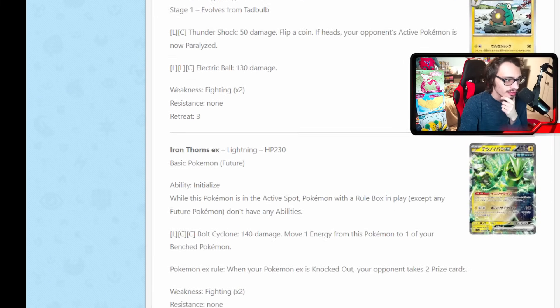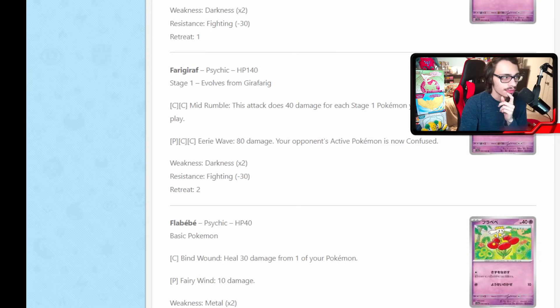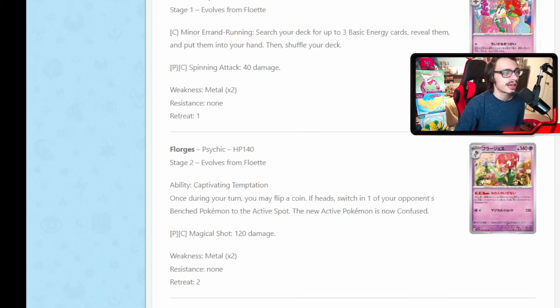More new cards — we've already looked at Iron Thorns, pretty good card. We do have a new Flurgis we haven't looked at yet. It's got the Captivating Temptation ability: once per turn, you can flip a coin; if heads, switch in one of your opponent's benched Pokemon into the active spot, and that new active Pokemon is now confused. You basically get a free Boss's Orders on a coin flip and confuse the Pokemon, which can be pretty annoying. If you're playing against Charizard EX, you bring Charizard in with this ability and confuse them, it could get awkward — maybe combine with Spidops EX to make it hard for them to move. It is Gust on an ability, but it's on a coin flip and a Stage 2, so it's a little risky.